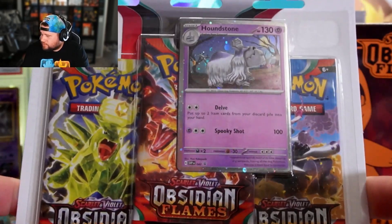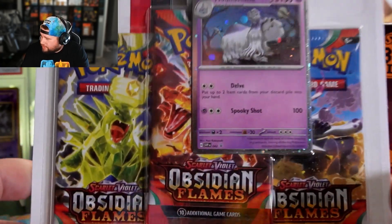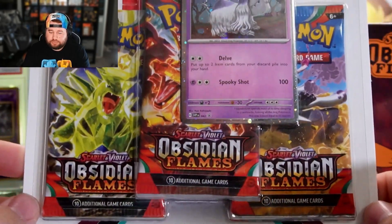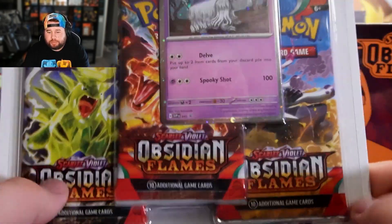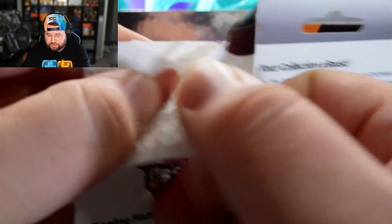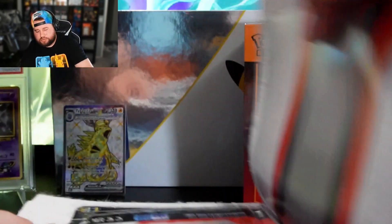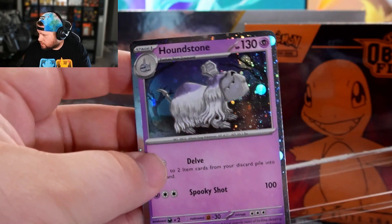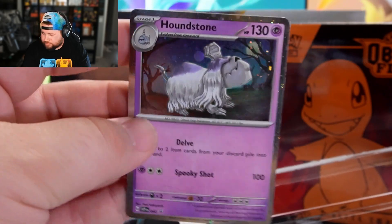These three-pack blisters are kind of interesting. I haven't done any research, but I have a feeling that three-pack blisters are only at launches. You still see them occasionally down the road, but usually they end up being mixed packs. These specific ones I think are only at launches for new expansions — definitely correct me on that. And then — cosmo hollows. Good God. They're seriously so beautiful.